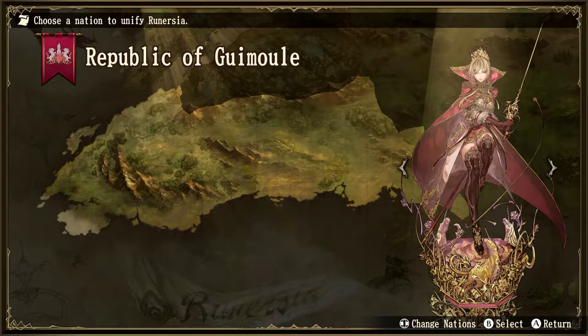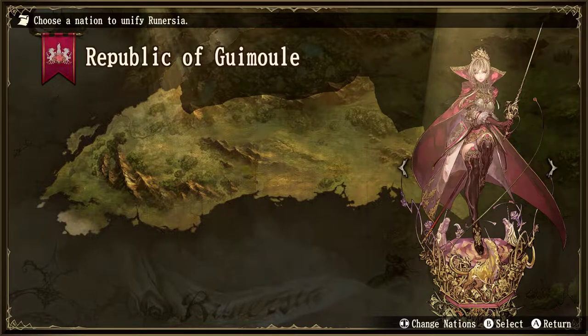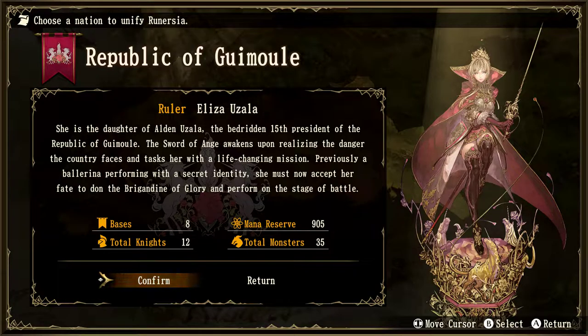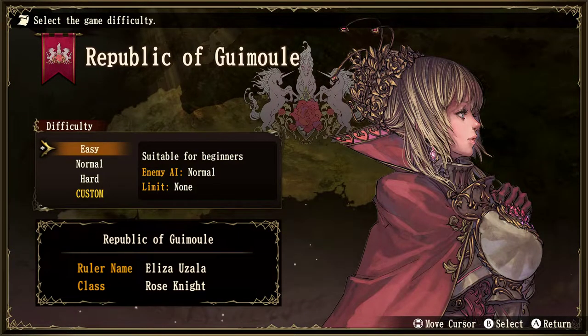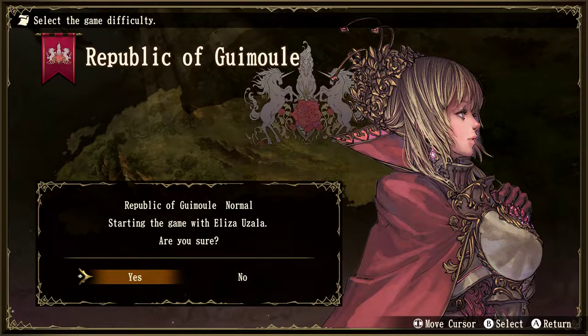What are the advantages and disadvantages of these nations? I like that woman — she is the daughter of Alden Uzala, the bedridden 15th president of the Republic of Guimul. The sword of Ange awakens upon realizing the danger the country faces. Previously a ballerina performing with a secret identity, she must now accept her fate and don the Brigandine of Glory and perform on the stage of battle. She has 8 bases, 12 total knights, 905 mana reserve and 35 total monsters. I'll set difficulty to normal and pick the Republic of Guimul.